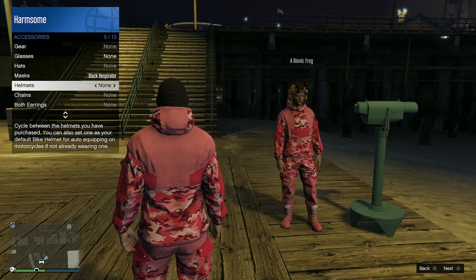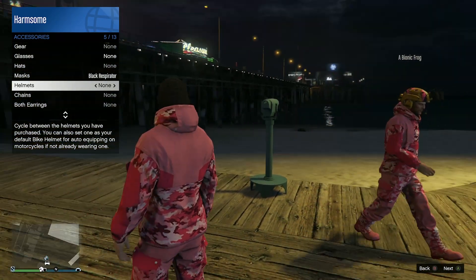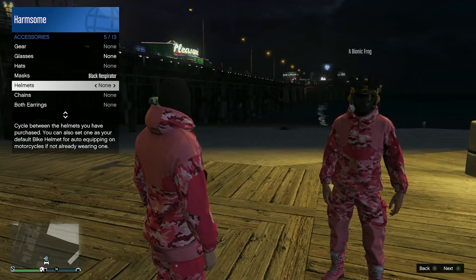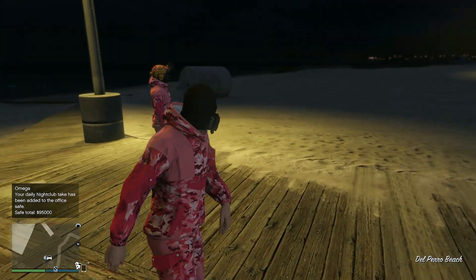Whatever you are wearing on your head gets unequipped from your body. When that happens, you go into the interaction menu and go to whatever item you want to equip. You're going to select it on. You can only do one item at a time, so do your helmet first if that's what you want. Then exit out of the interaction menu and walk away from the telescope.